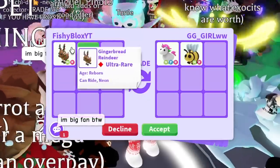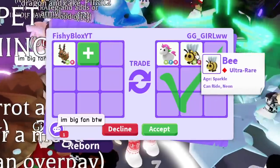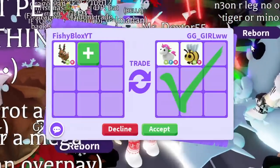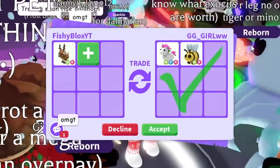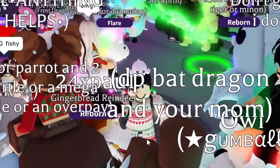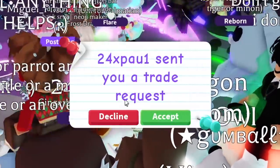The second offer is actually pretty good — I think it's kind of a fair or even trade. We have the neon fly ride unicorn and the neon ride bee. They hit accept, but I just started trading so I'm not going to take the first good offer I get. I want to see what else is out there.